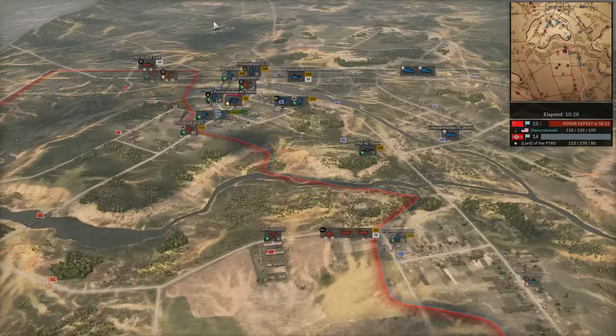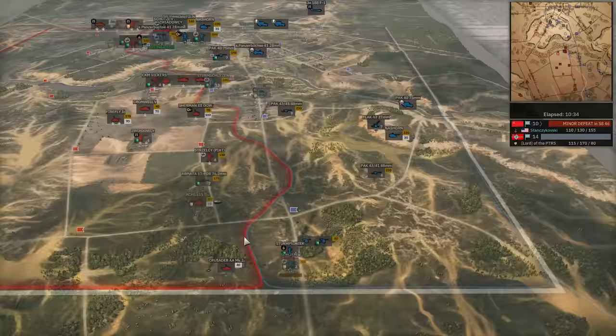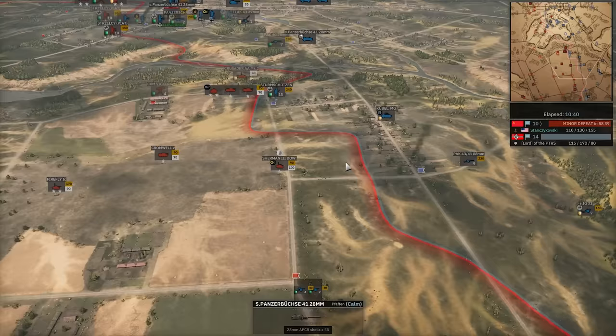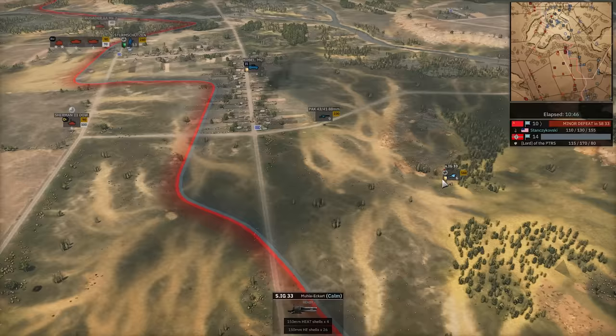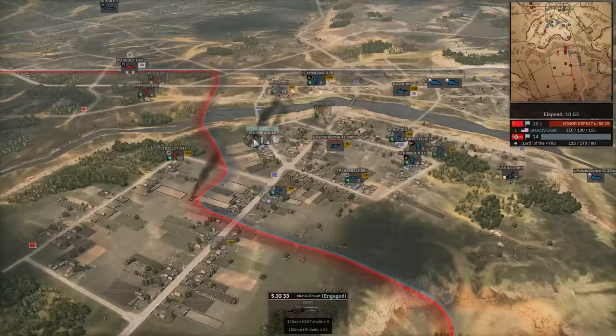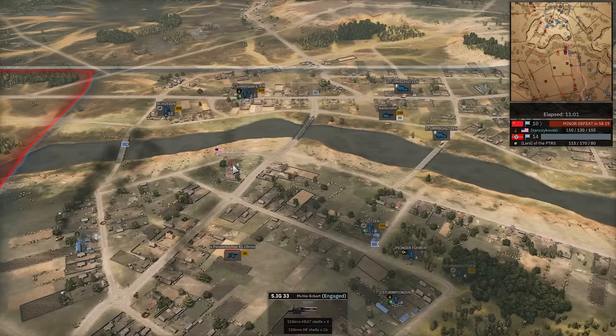Ju-188 coming in to a safer area for easy recon. Panzerbush moving in to kill off that Crusader AA. Sherman finding the IG-33 — that's rough. Nazhorn moving to save. Another Pac-40 coming in. We're now into B-phase. Enord on the big points — he's captured both these flags, technically three flags, but there is a recon unit hiding in the church tower. That's some nice info.